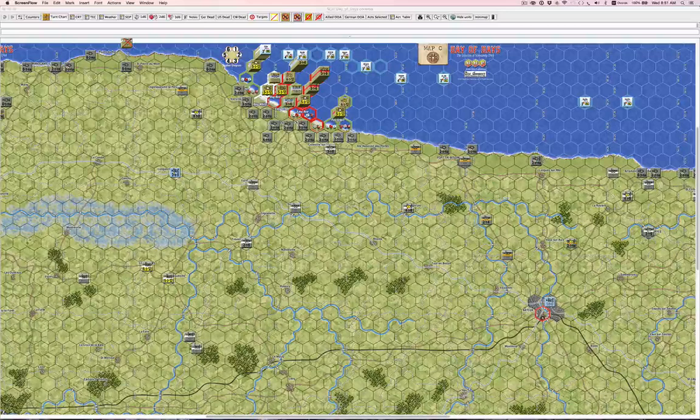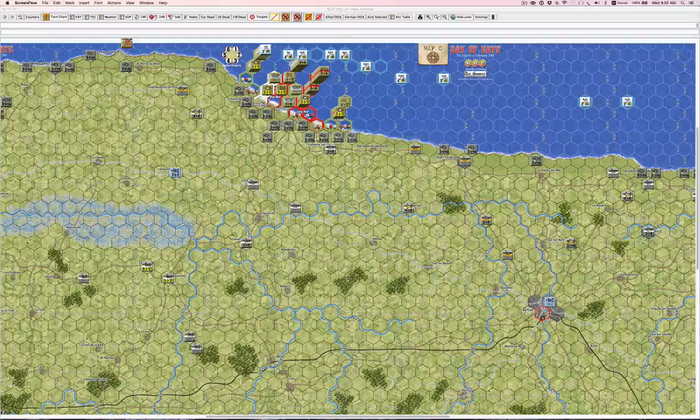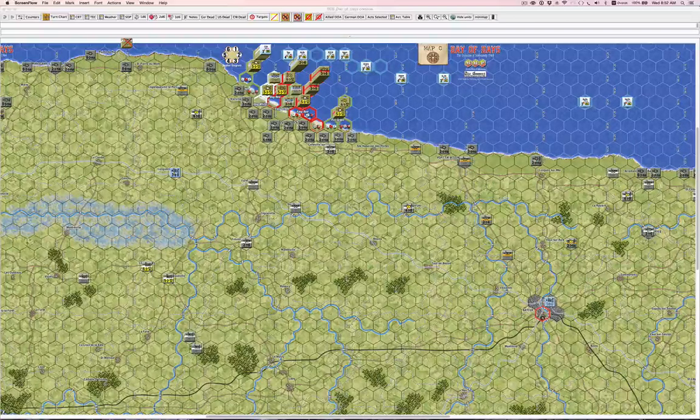Day of Days focuses on the first 10 days of Normandy, before things got bogged down into a stalemate which lasted several weeks. This was a period where the Allies really could have made significant gains before the Germans reinforced the area, so it's still something of a mobile period. It's not a game where the Allies slog through the bocage for several weeks and achieve their breakout at Cobra — it's really a study of just the first week and a half, to see if the Allies can achieve or come close to achieving their initial D-Day objectives.